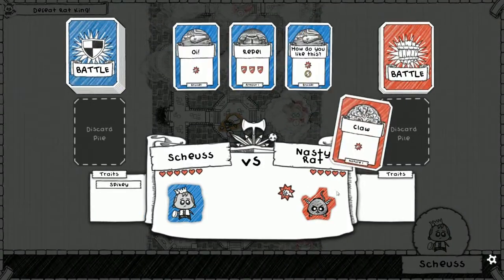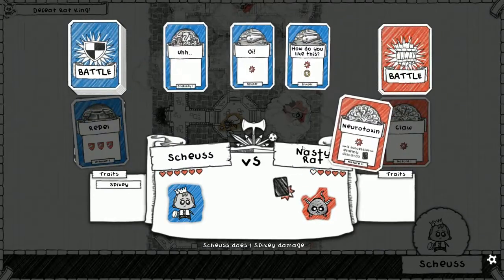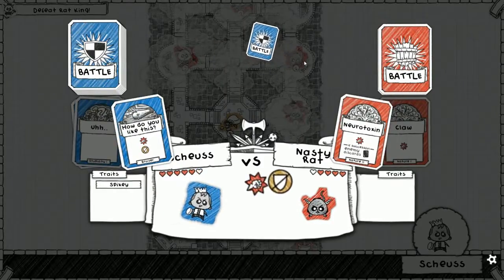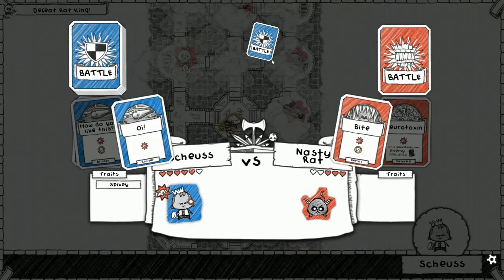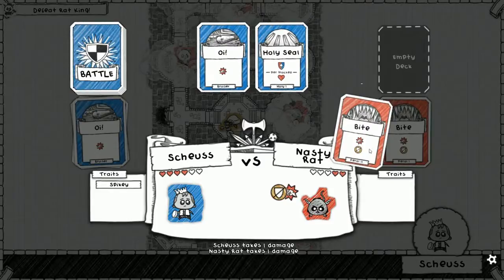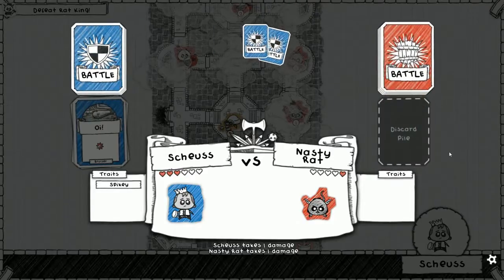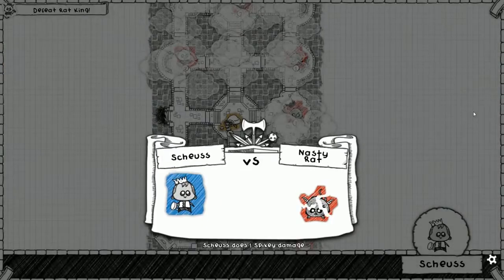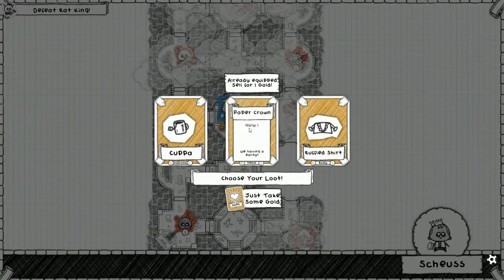The Nasty Rat uses Claw - let's block. Come on Spiky! Then Neurotoxin - 'How Do You Like This,' we throw away a card, not too bad. Bite is unblockable. Claw again - let's block it, and that's the game. We already have the Paper Crown - if we try to equip it again we'll sell it for one gold.